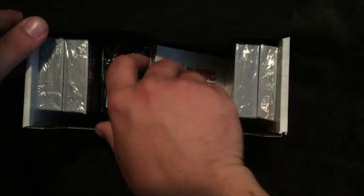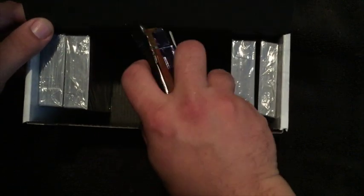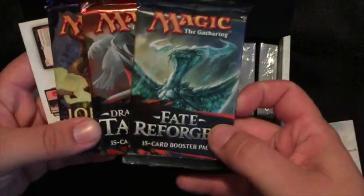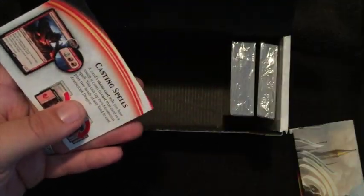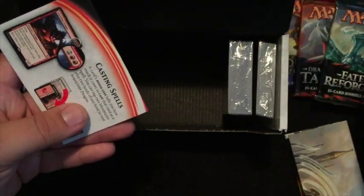We've got this cool card box here. Let's take a look at what all we've got inside. We have an Origins booster, Fate Reforged, Dragons of Tarkir, and Journey into Nyx. That's pretty cool — we'll take a look at those in a few minutes.